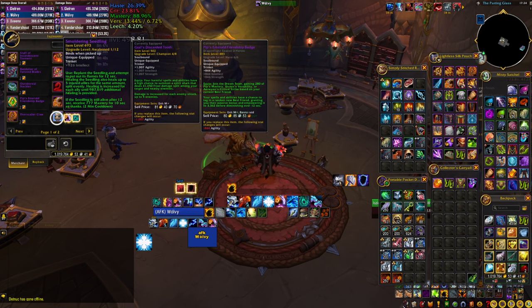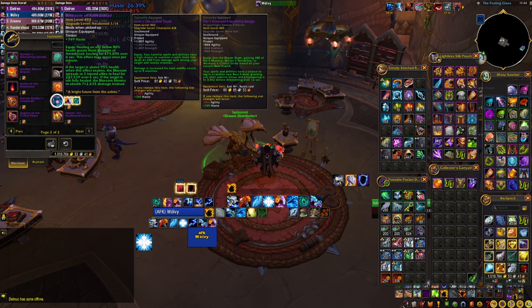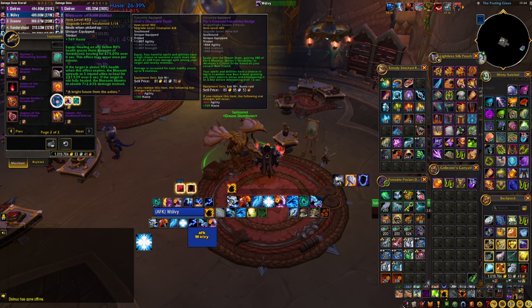Another interesting trinket from the same vendor is the Blossom of Amirdrassil, the trinket that drops from Fyrakk. It can do a huge amount of HPS, but it doesn't have a primary stat — it has haste instead. So while it looks good on healing meters, you don't see the healing you lose from the lack of intellect on it. I'm personally not a fan, and I'd say don't spend your bullions on this one.